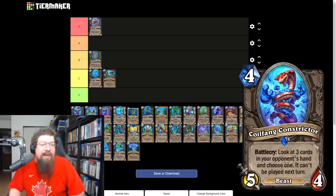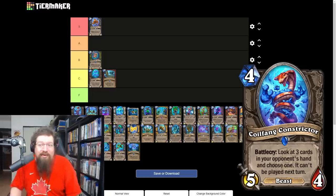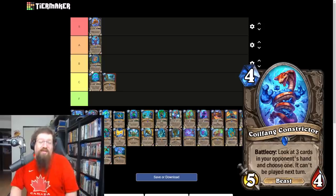Coil Fan Constrictor is a four mana 5/4 — battlecry: look at the top three cards in your opponent's hand and choose one they can't play. Really good disruption, whether it's an aggressive deck or something like Shaman that likes to repeat battlecries. It's premium statted with not much downside, plus it has the beast tag which could be relevant for hunter. I'm giving it an A — it'll see play in multiple decks.